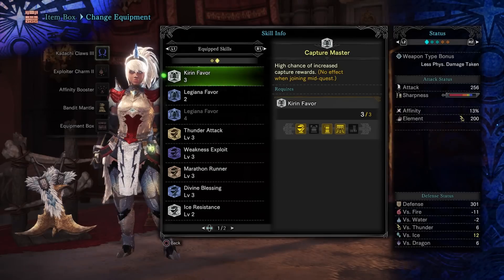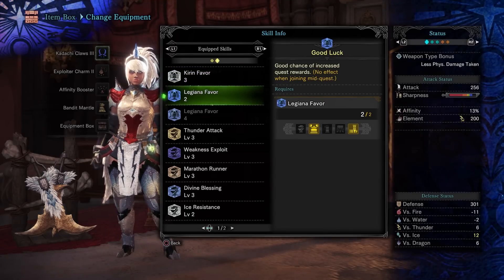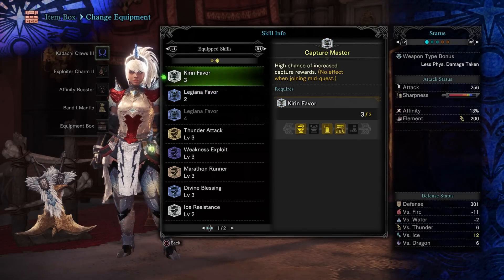That being said, if you are hunting Elder Dragons for their gems, then you're not going to need Kirin's Favor because you cannot capture them, so there's no reason to use this. You just want to use the Legiana Favor and the Meal Buff, and then you can use your other three equipment slots for whatever you want.